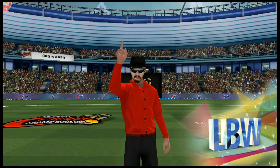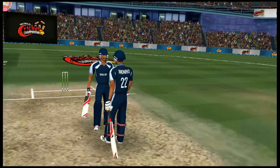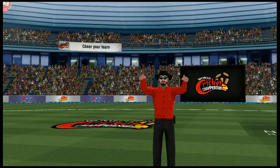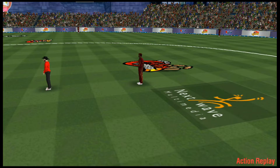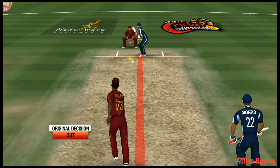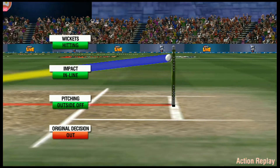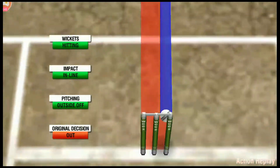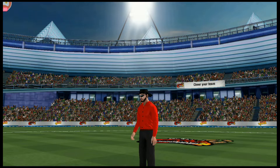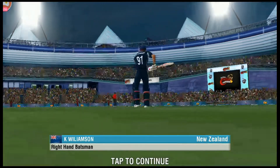That's given out by the umpire. The batsman isn't happy — he thinks he's got some bat on that and might want to review. He's going to review the umpire's decision. That's some top-notch bowling; nipped him in the pads right in front of the stumps. And there goes the wicket.